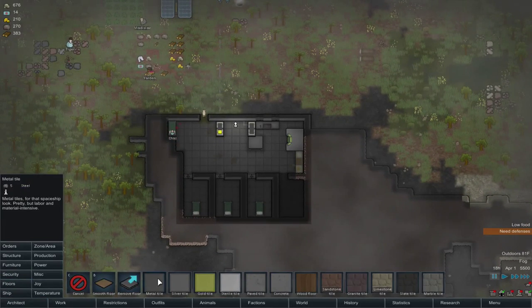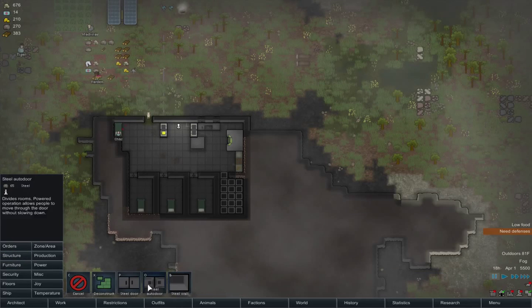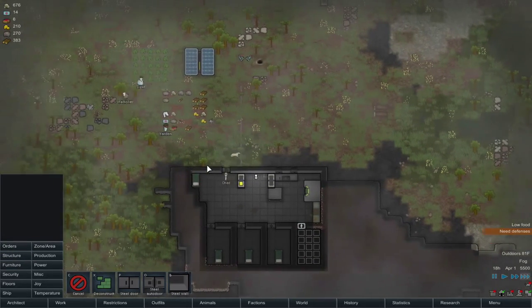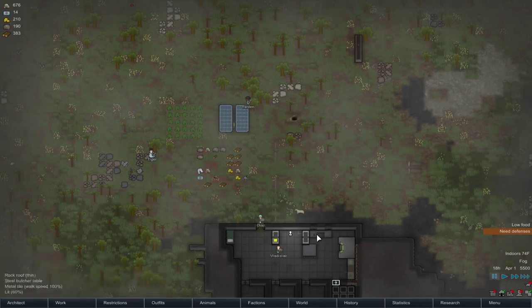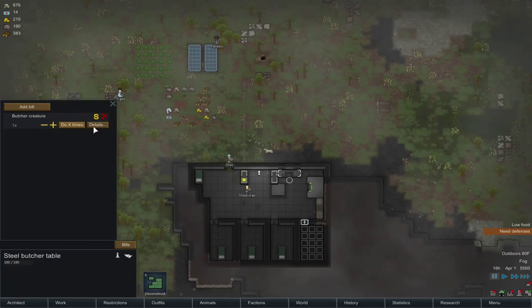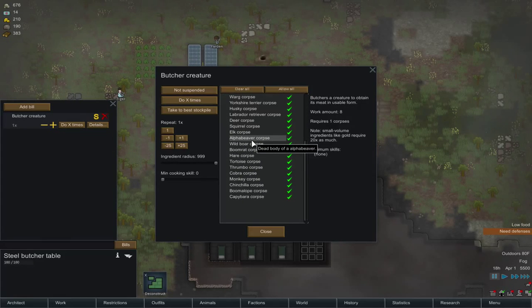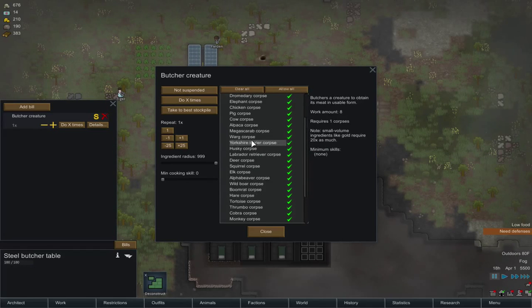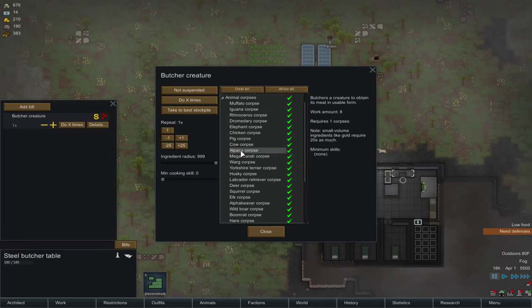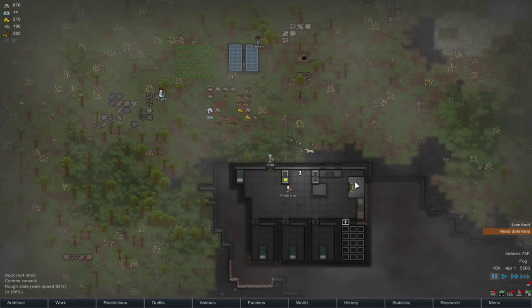We need more floors for our house, and we also need a door, which will be under structure. We have that butcher table, so what we want to do is make a bill — Bill of Butcher Creature. There is a distance that it will do it, so let's change the settings: ingredient radius 999, the highest it goes. It will butcher animal corpses — kind of brutal. I assume one of those is the cobra, so it should butcher it and give us meat, which we can turn into meals.